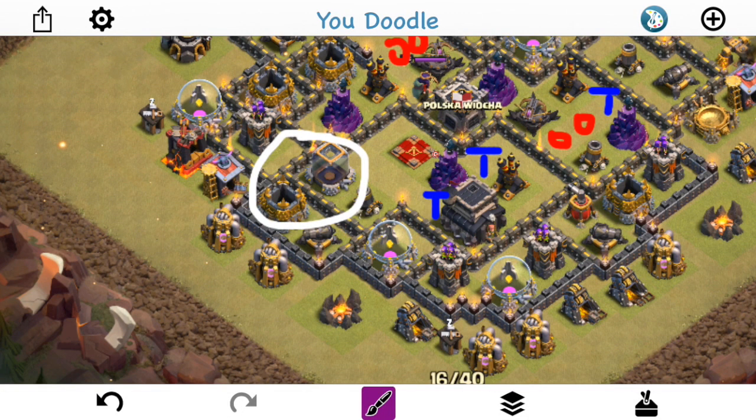He drops the golems one at a time — not a huge deal, but there's a mortar right here that does splash damage, so you don't want both golems targeted at once; that's extra damage you don't need to take. He waits on the second one, and as soon as he opens everything up, he drops wizards to create the funnel, then the second golem comes in right behind the first, saving it some hit points.